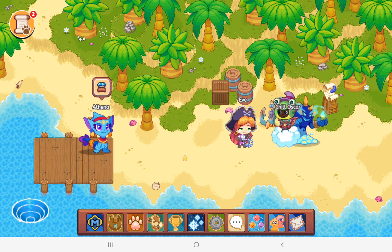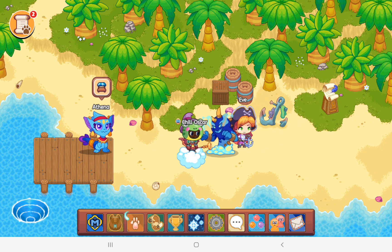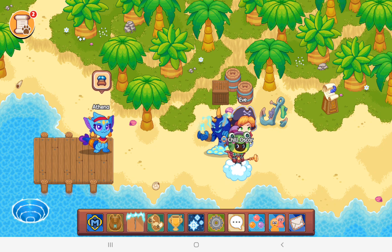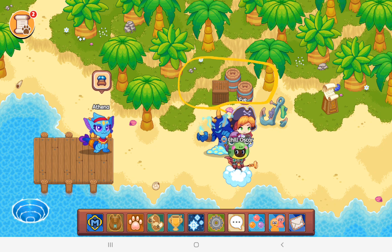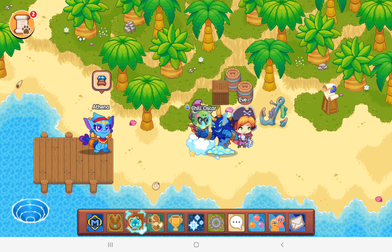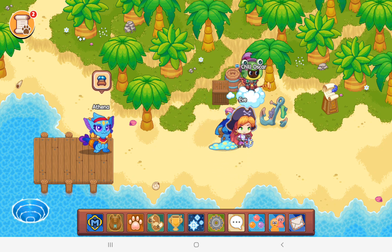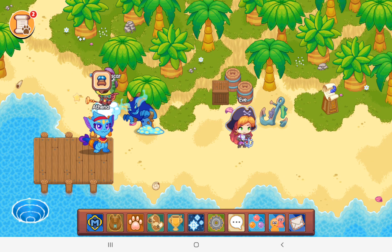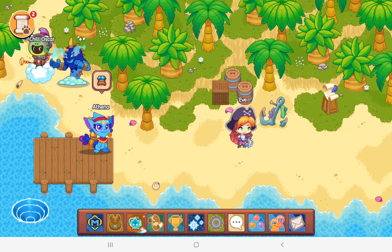Secret number two — you need to go to Shipwreck Shore. I'll circle the secret: not many people notice that there are doors there, and not many people know you can go there. Another secret in Shipwreck Shore is you can go up here.